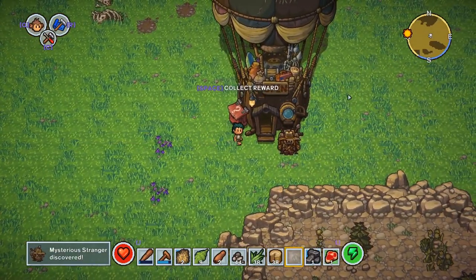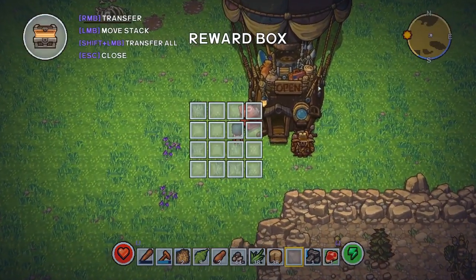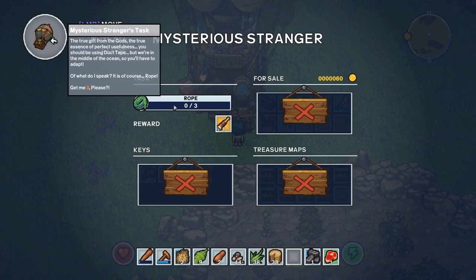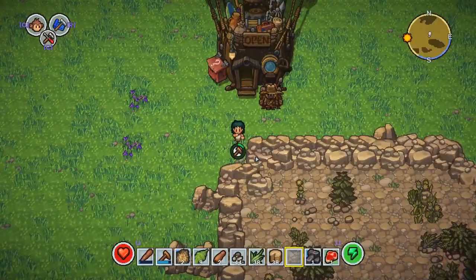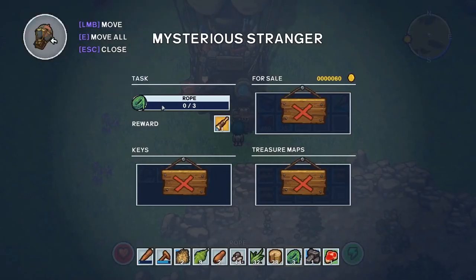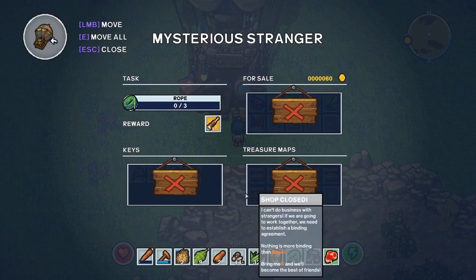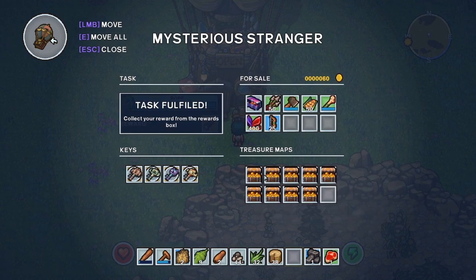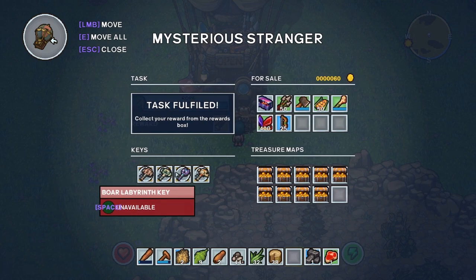Mysterious stranger — oh, it's a hot air balloon. Collect reward? Apparently not. The mysterious stranger has a task: three ropes — oh, he wants rope, does he? And he'll give me a spyglass. I should be able to craft rope. One, two, three. Slight issue. Oh, here we go — collect reward from the rewards box. Now he's selling things, and he's also selling me treasure maps for seven gold a pop. I've got 60 gold — unfortunately I can't get these keys.